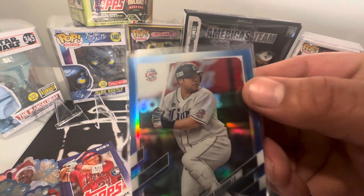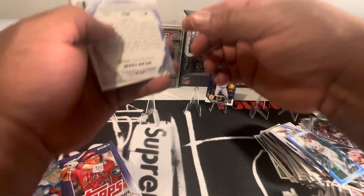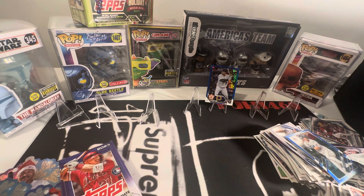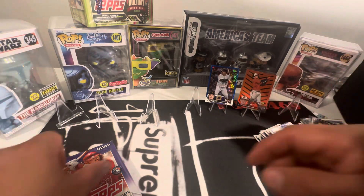I pulled this chubby dude, I thought it was the same dude — anyways, Adley Rutschman. Man, I want one of those. Super, super short print halloweenies. That's a good one.